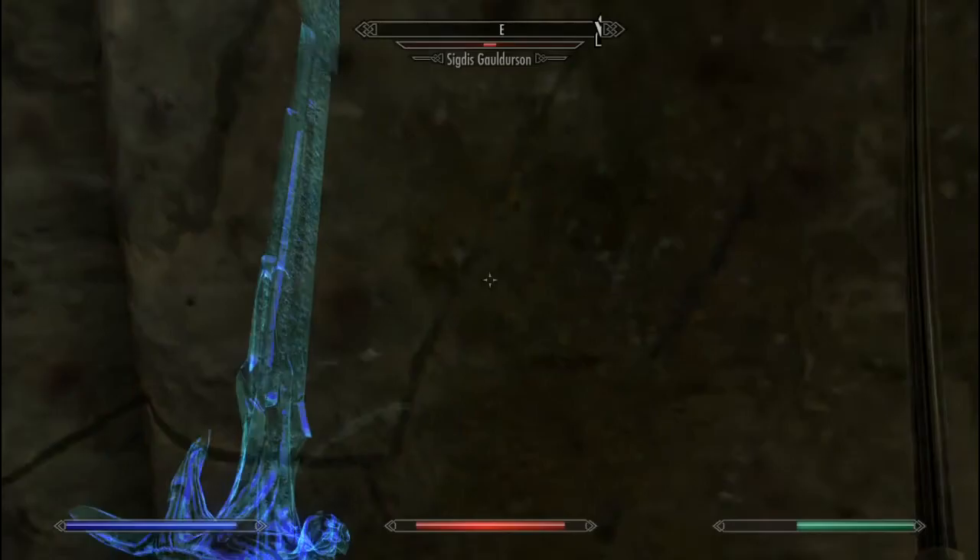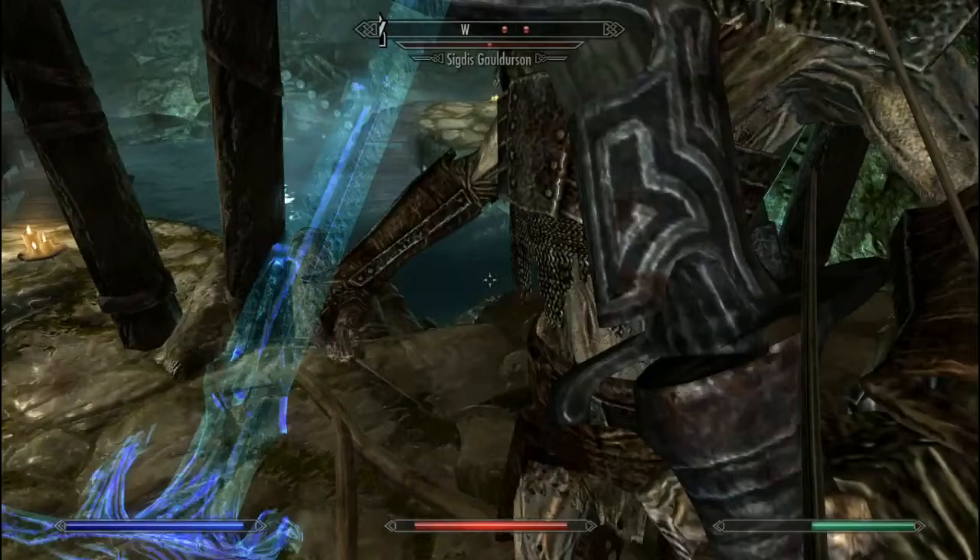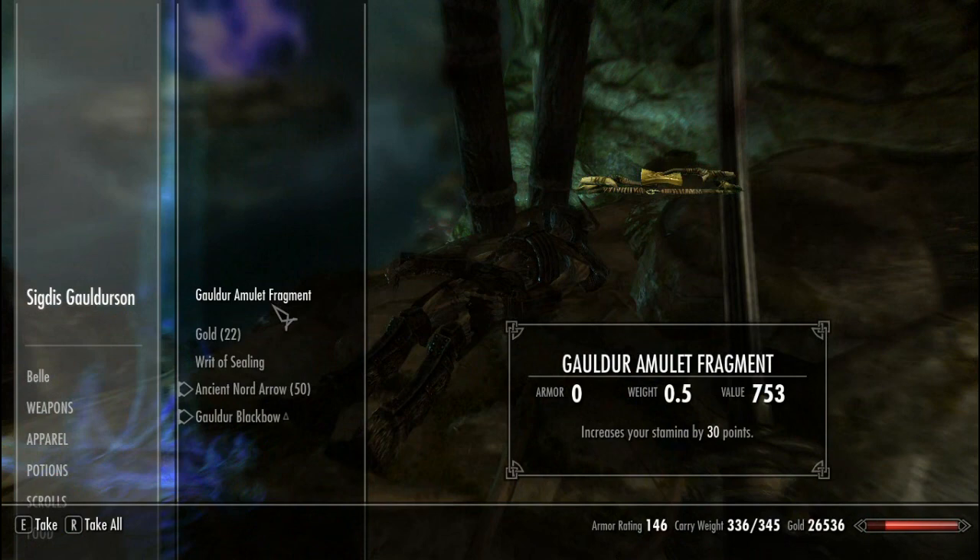Alright, we'll finish him off here. Once you finish him, his clones disappear. And you get this gold amulet fragment, which can be useful. The other thing we came for here is the gold black bow, which is a really nice bow.